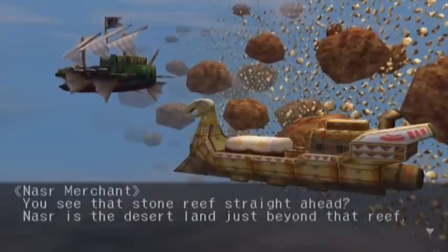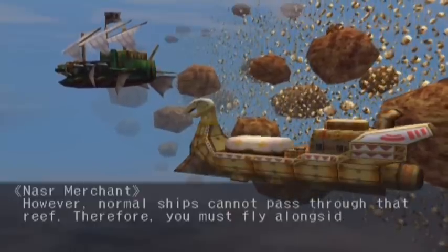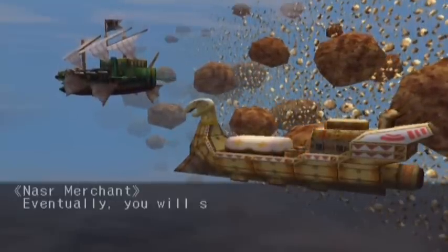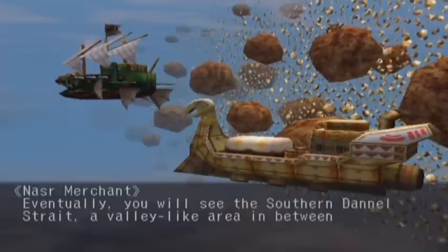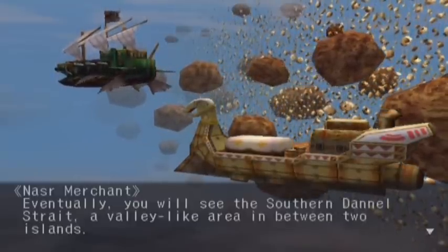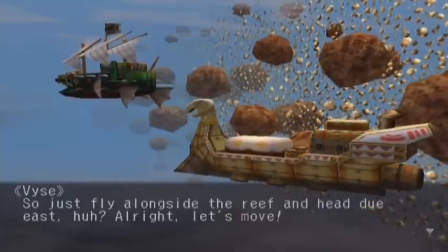You see that stone reef straight ahead? Nazar is the desert land just beyond that reef. However, normal ships cannot pass through that reef, so you must fly alongside it and go straight for a while. Eventually you will see the Southern Danal Strait — a valley-like area in between two islands. So just fly alongside the reef and head due east. Alright, let's move.